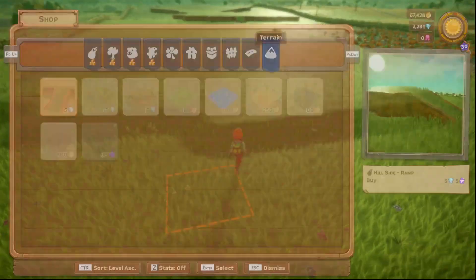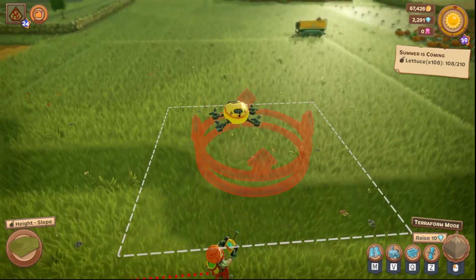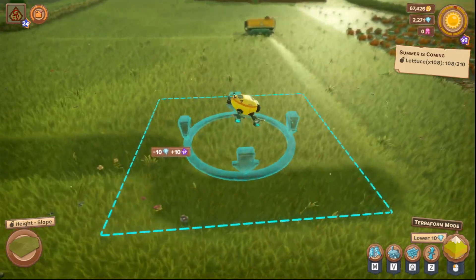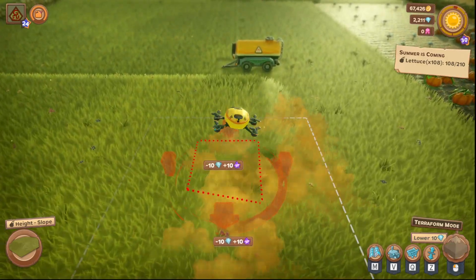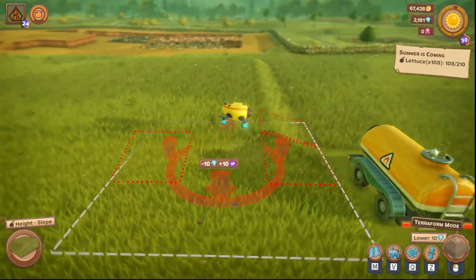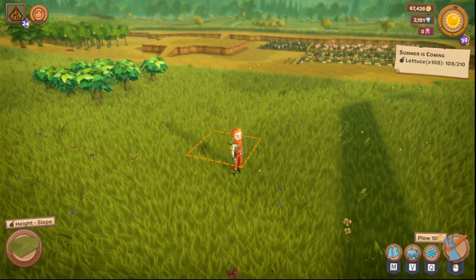That is how you terraform — it's pretty easy and pretty basic. You have to be farm rank 30 and have 20 of those metals, then you're able to do that. You'll also simply need enough diamonds saved up to do this without issue. Take care and enjoy Farm Together 2.